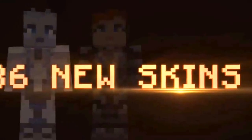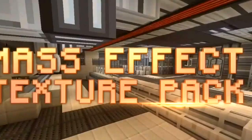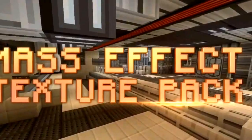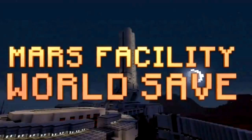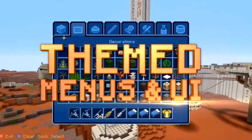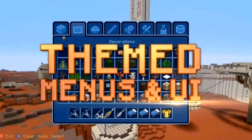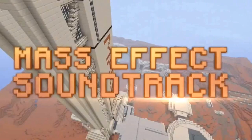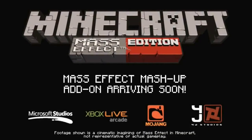There will be 36 new skins. Obviously the Mass Effect texture pack comes with it — I think it's UFP399. The Mars facility will receive the themed menus and UI, and the Mass Effect soundtrack. I don't know if this is just for the one, but I think it will be all three Mass Effects.